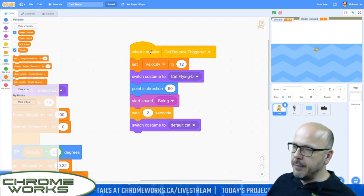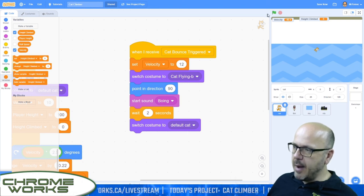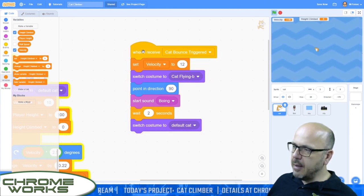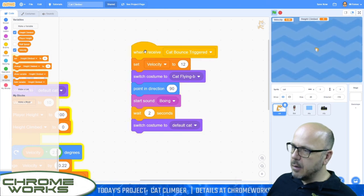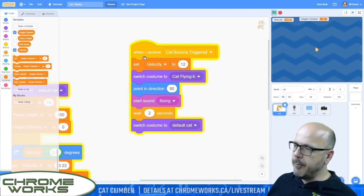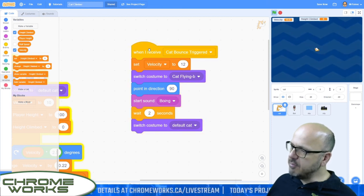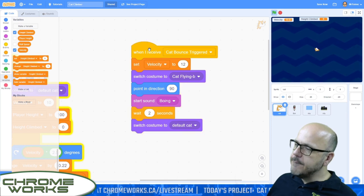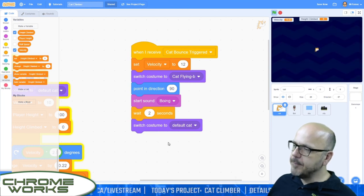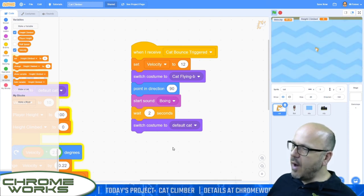When we trigger a bounce, the first thing we want to do is set our velocity to 12. We're also going to have our cat wear his flying costume for a couple of seconds — switch costume to cat flying, which is the costume we loaded. We want to make sure he starts off going upright, so point in direction 90, which is the upright position. Characters in Scratch generally face to the right by default — that's a historical thing about how video games used to be made. Then we start sound boing, wait two seconds, and switch costume back to cat default.